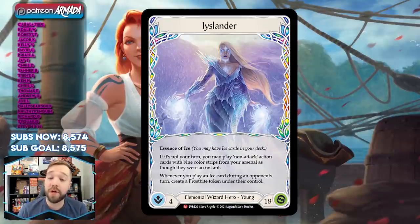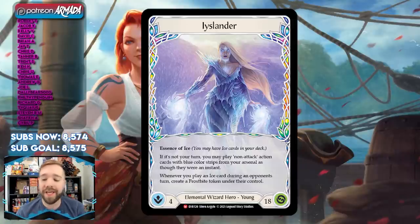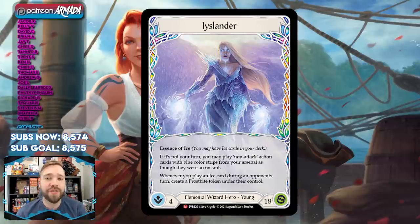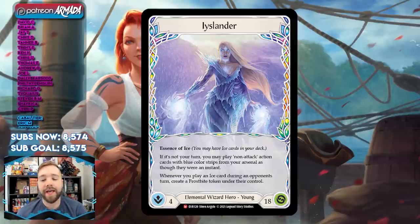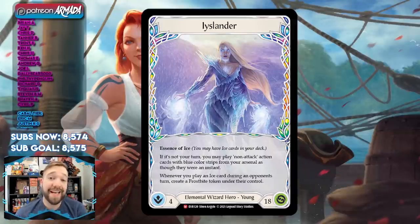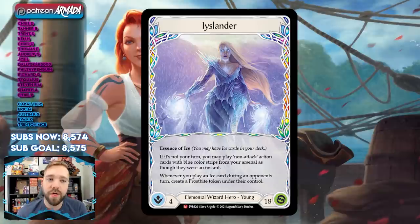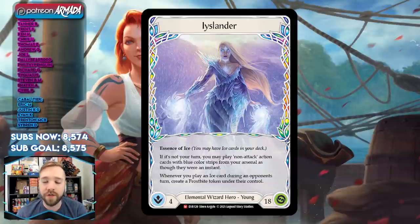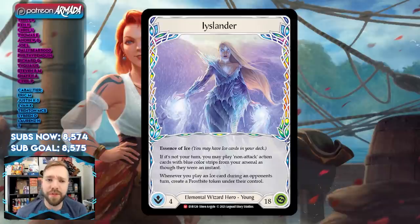First things first, we have to talk about the hero. Icelander is a really cool-looking elemental wizard hero. She has 4 intellect, which means she gets 4 cards every turn, and 18 health. She has essence of ice, so you can play ice cards in your deck in addition to wizard cards and generic cards.